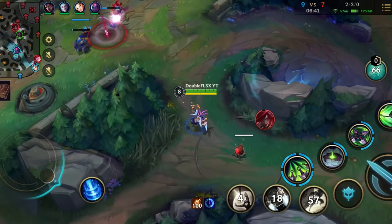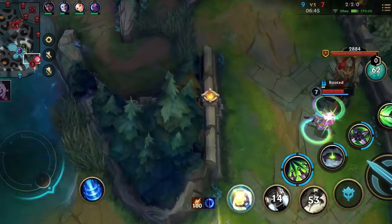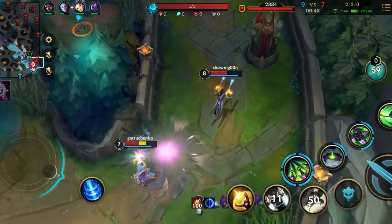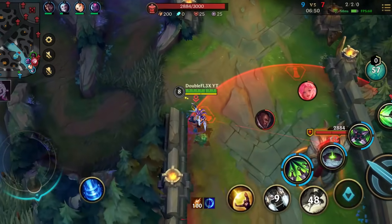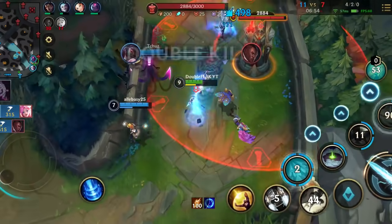And here we go for a really great example of map awareness. Double Flex definitely knows what he wants to do and he goes from behind to prevent the escape of his enemies — that was a good gank.